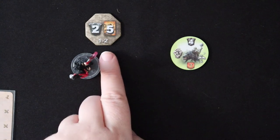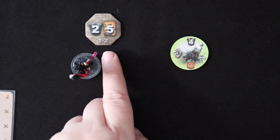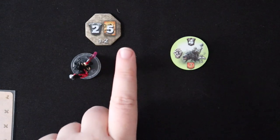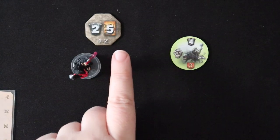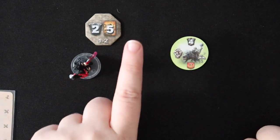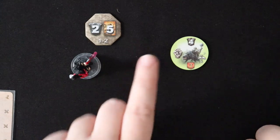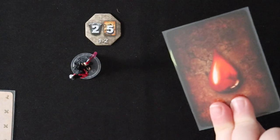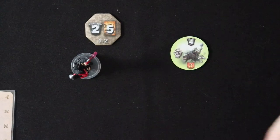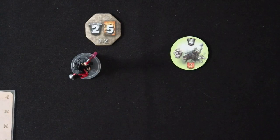So three damage went through and she has two armor. Three minus two is one — that was Arathia's first wound that she'll take into her hand. But we still have one left that is greater than zero. One minus two is negative one, so Arathia will take one more wound into her hand. And now we are under zero, so the damage will stop.